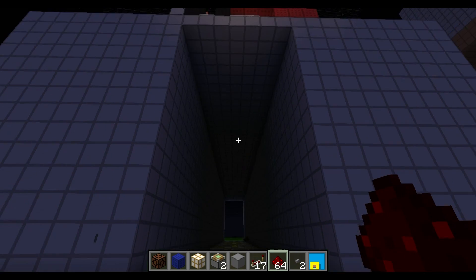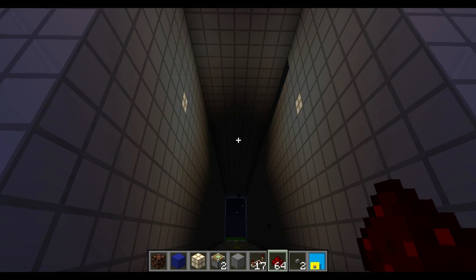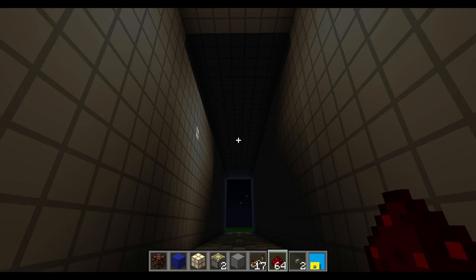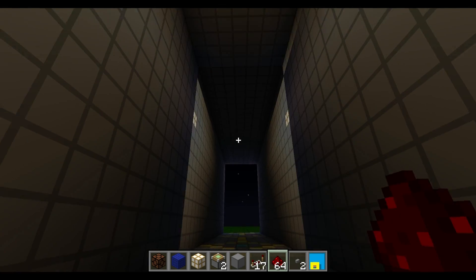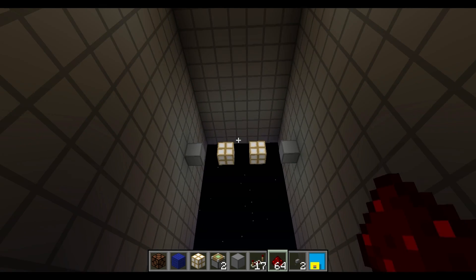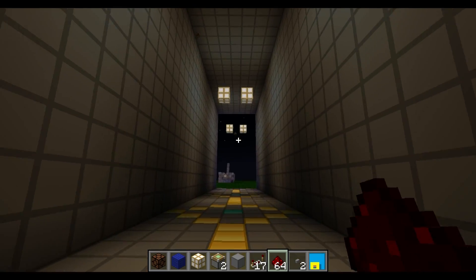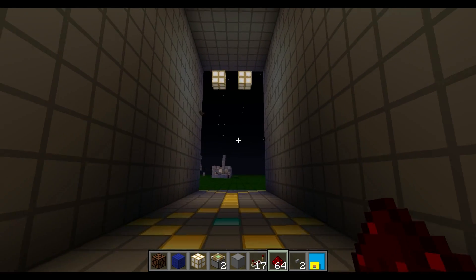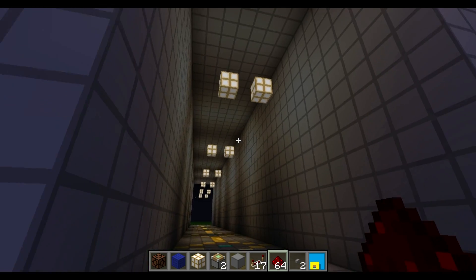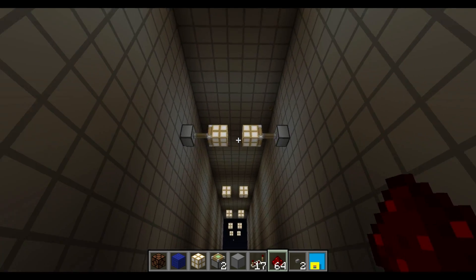Hey guys, so today I'm going to be showing you some more of these fancy lights. I got this hallway to work, which is pretty cool. In my last video I was complaining about how this didn't work properly — I've got it to work now. These are really awesome. Unfortunately I couldn't get my new ceiling version to work in sync with them — that just blows the game's mind and it breaks. But it works pretty well now, especially this part — I've gotten it to work about 95% of the time.